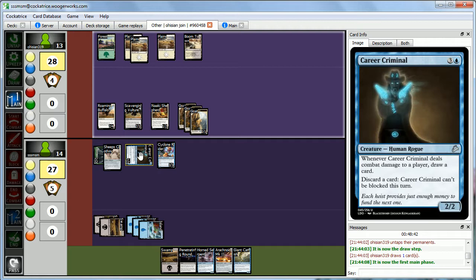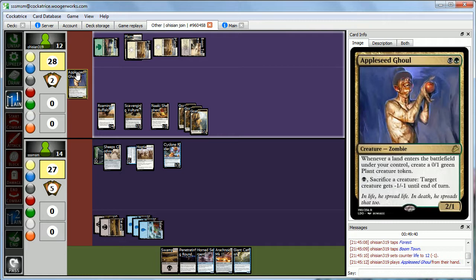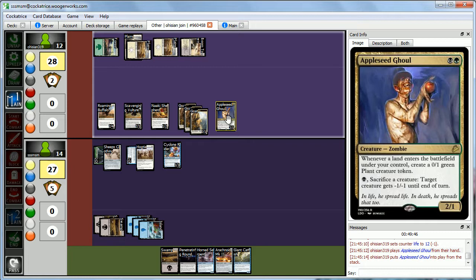Abby Hogties the Career Criminal — so he can't attack or block anymore. Then she taps Boomtown, loses a life, and plays Appleseed — a zombie Johnny Appleseed. When it enters, you get a 0-1 green Plant. You can also pay black and sacrifice a creature to give target creature minus 1 minus 1. That's really good with all her goats and tokens.